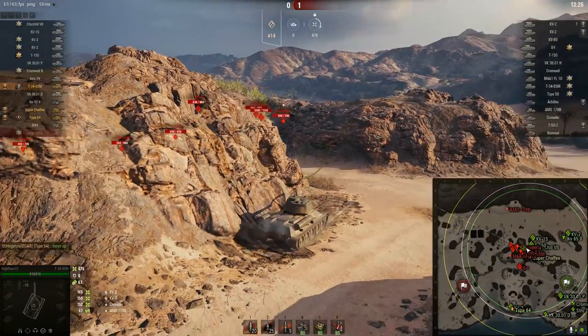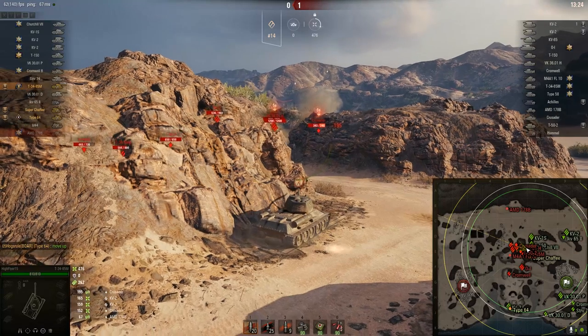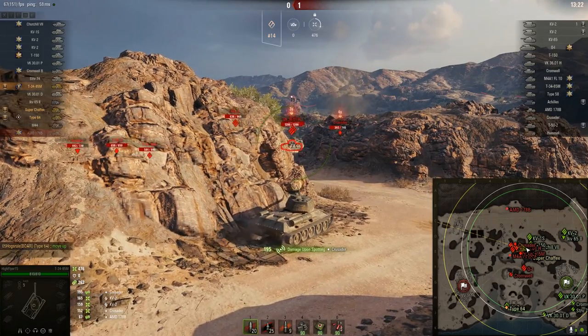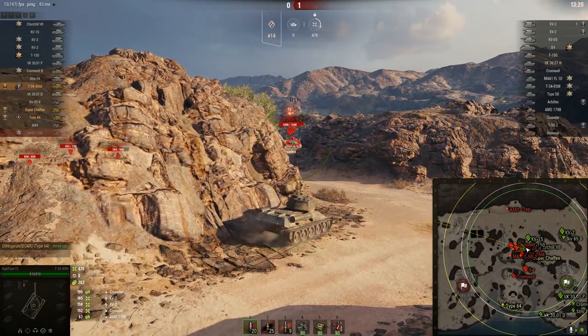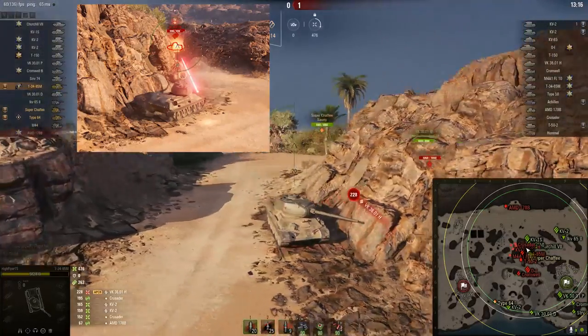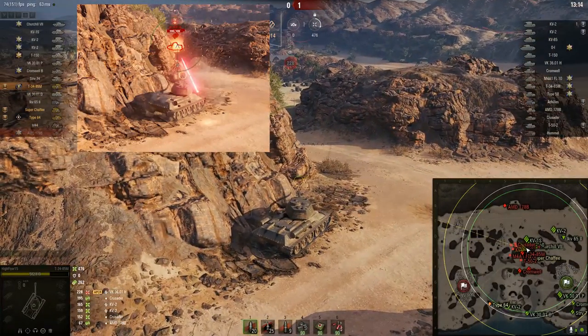Then another KV-2 shows up, and a VK. I fire — doesn't hit at all. And now what? What am I doing here? Why would I now poke out to a VK and a KV-2 looking here? There's no point. Also this shot — what in the devil?